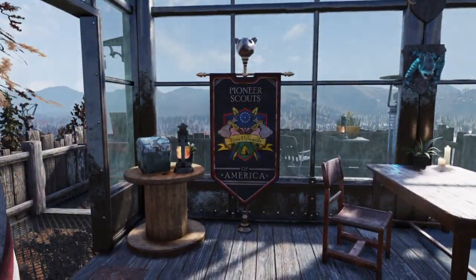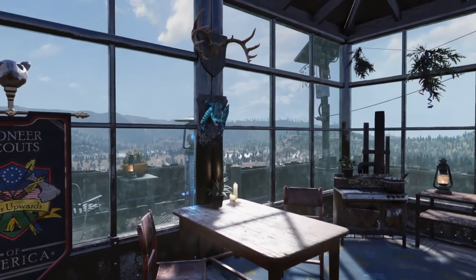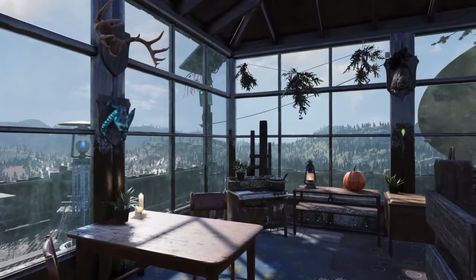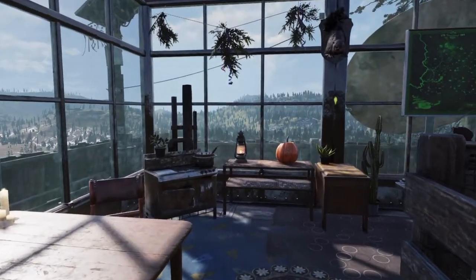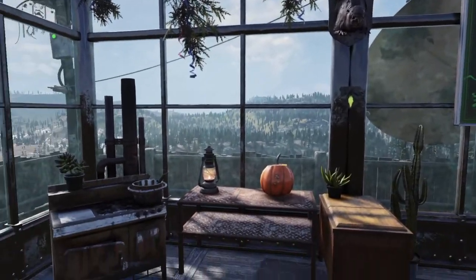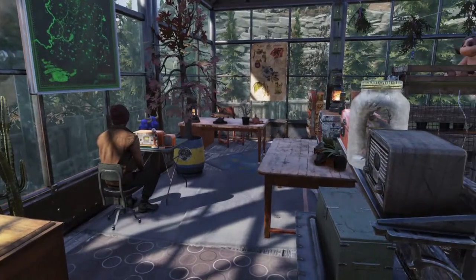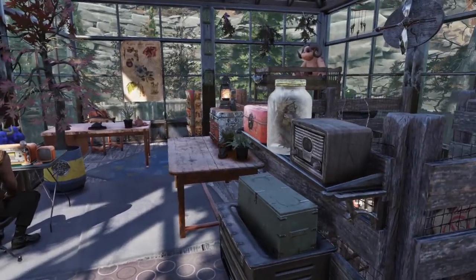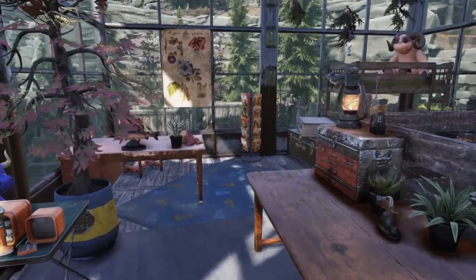So of course we have our Pioneer Scouts banner here. The interior — I really just wanted to have a kind of a natural history feel. You'll see lots of animals and plants. I just really wanted it to look like a couple of Pioneer Scout leaders took refuge here after the bombs fell and had been hanging out in their little ranger tower.